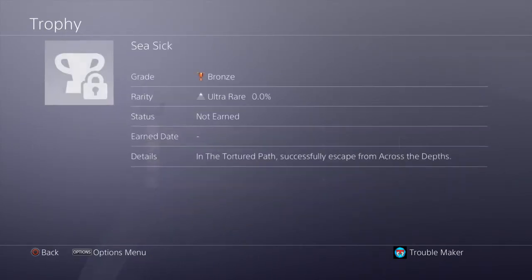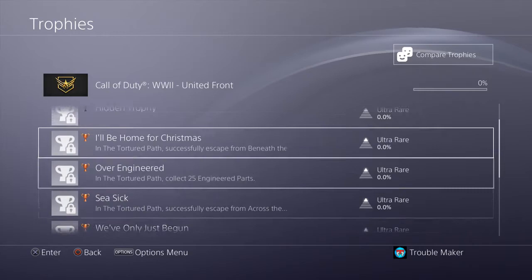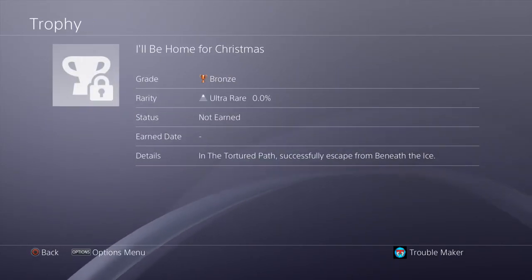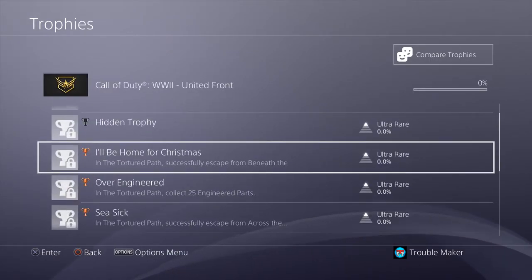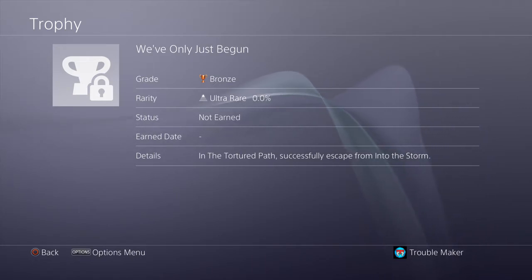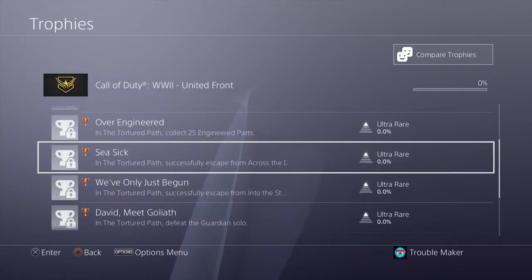Seasick — in the Tortured Path, successfully escape from... wait. Are these maps? I think these are maps. There are multiple maps? Escape from Into the Storm. I'm assuming these are maps because the 'A' is capitalized. I'm speechless right now.